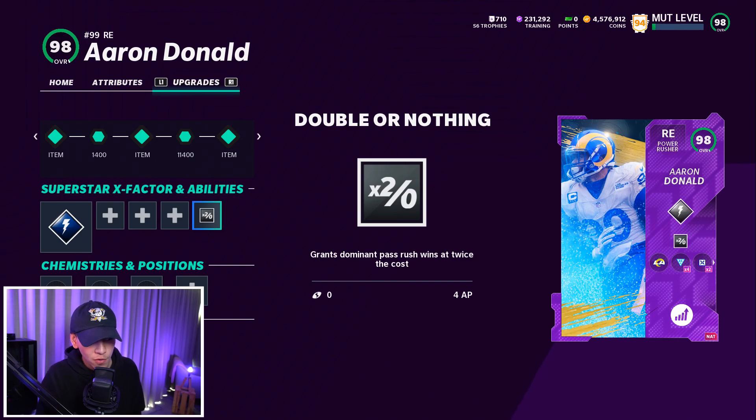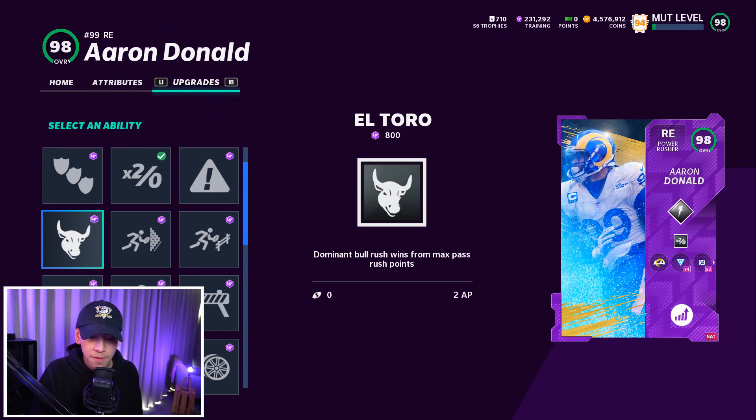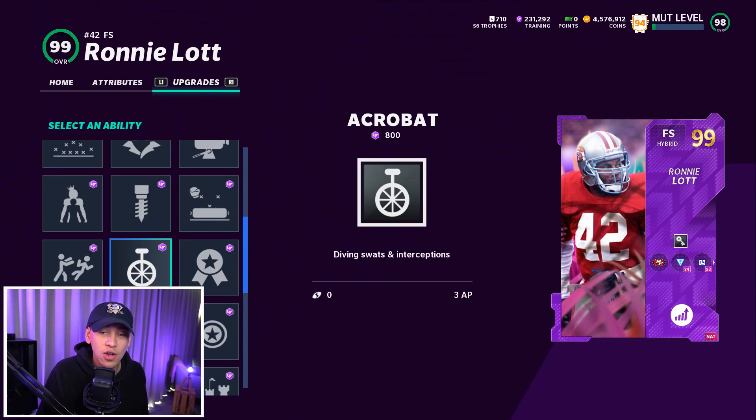On the defensive side it's all about pass rush. Double or Nothing — it's 4 AP now but still screams and does a great job getting to your opponent, so put that on your defensive tackles. El Toro at only 2 AP can go crazy as well — all your power rusher archetype guys get this ability. Pick Artist has been a really glitchy ability — put that on Brian Dawkins for only 1 AP and watch him ball out. Mid-Zone Knockouts makes your players break and react on the ball crazily — great on safeties and corners. Pair that with Acrobat at 2 AP for a super glitchy combination.